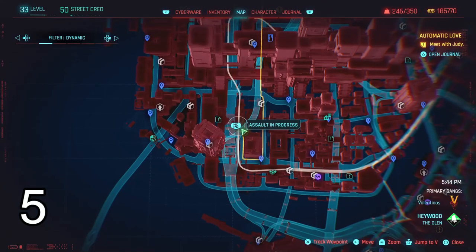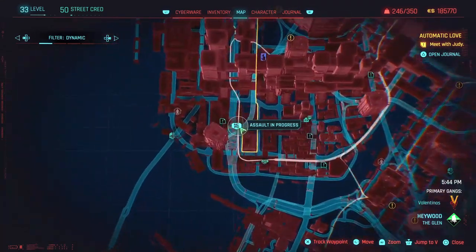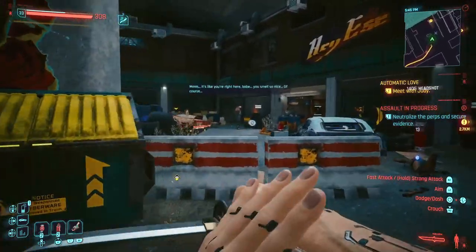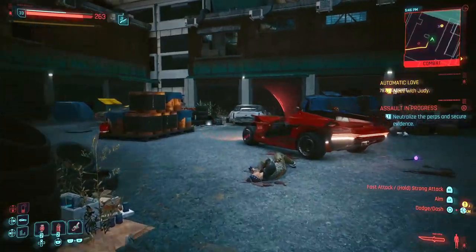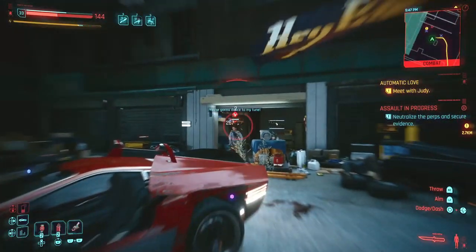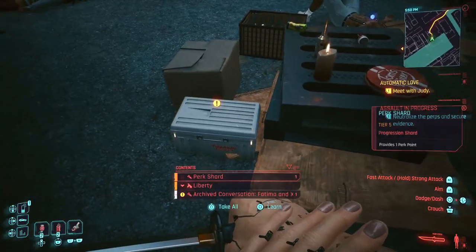Shard number 5 will be another assault event right here in this location. Go in there and defeat all the enemies. The shard will be inside this box right next to the table.